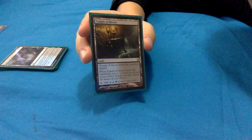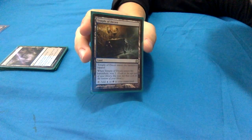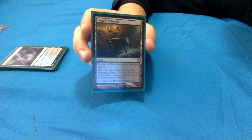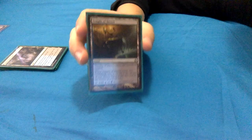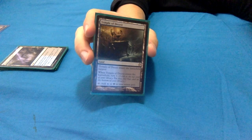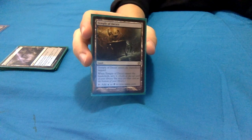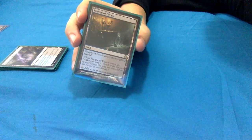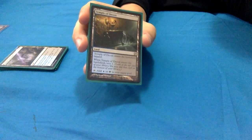Temple of Deceit enters the battlefield tapped and when it enters you scry 1. With Yarok out, that's not a scry 2 but a scry 1 and then scry 1 again - so you look at the top two cards. It's not quite as good as scry 2, but still good. Then it taps to add blue or black.